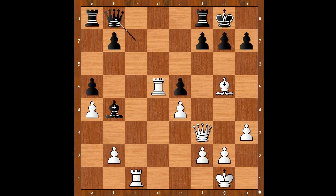Queen to b8 perhaps was expected, defending the pawn on e5. Then white can choose between rook to d7 or queen to g4 — both are good moves. Instead we have queen to b6. Rook takes on e5, queen to d4, forking the rook and the pawn on b2.